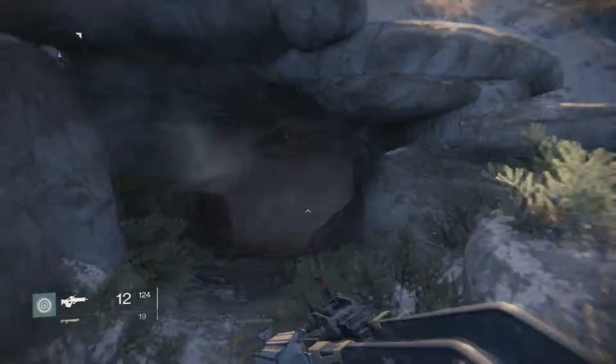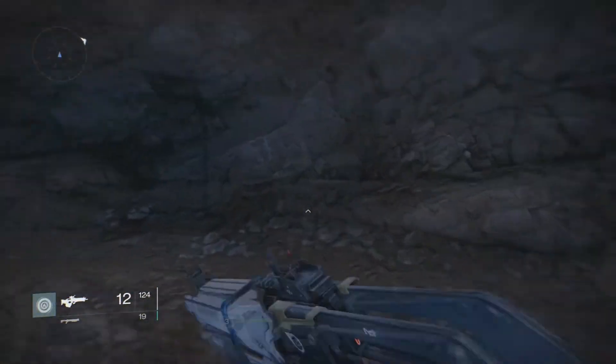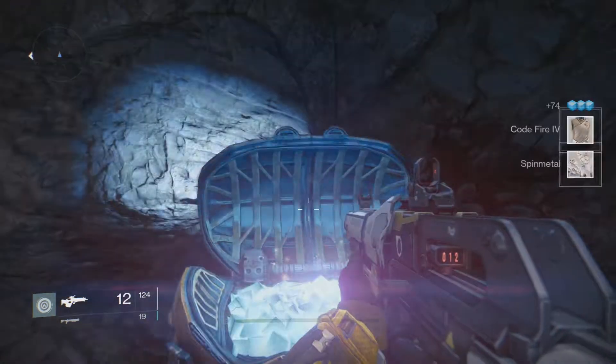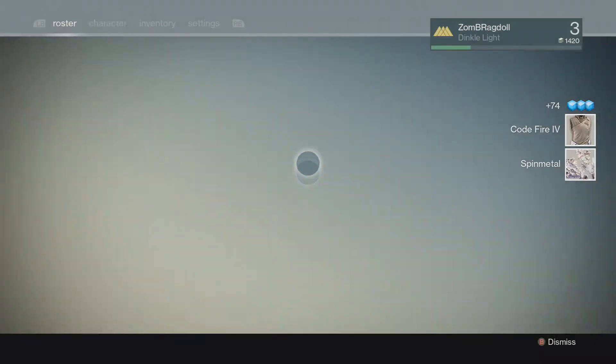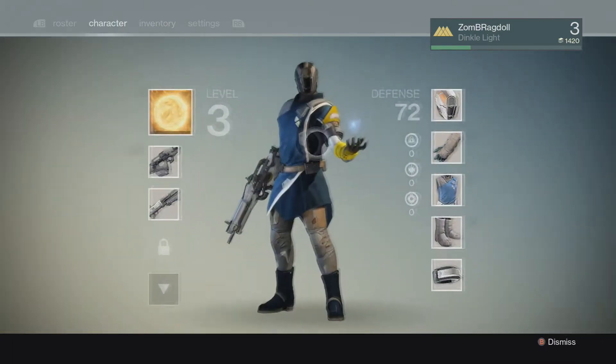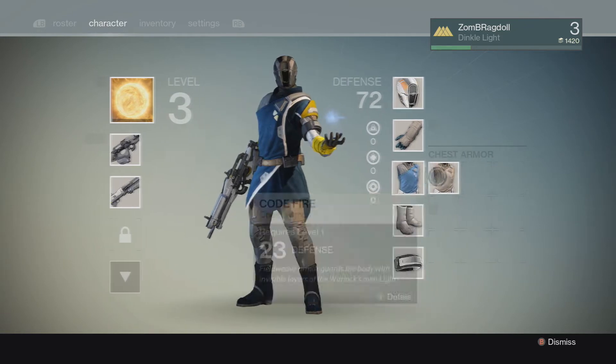I'm used to the Titan's jetpack, so it gives you a forward momentum that doesn't work on its own. Here we go — see, you'll find random chests in here where you can get items, usually the planet-specific item like the spin metal that I just got. You can get items ranging from various things.